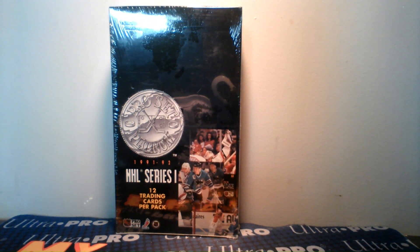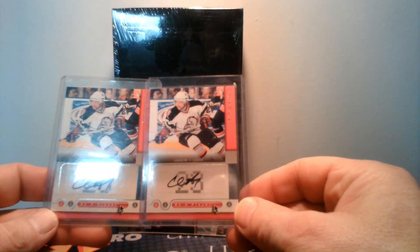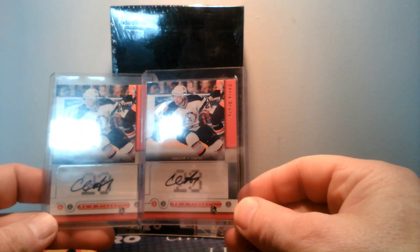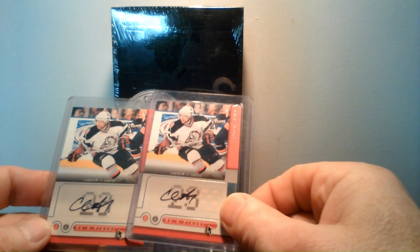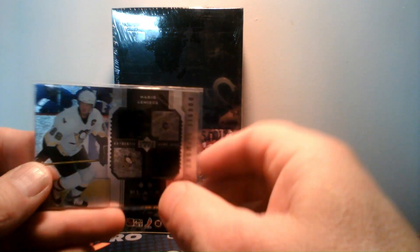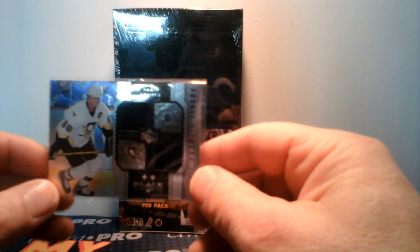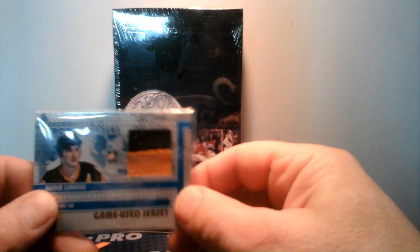Here are some things I picked up on the trade this past weekend: a couple Chris Drury autographs, 05-06 Be A Player. These are super short prints, they came in yesterday. Rob and I did a big monster trade. This gold version - I'm a big Mario collector and I believe I own this one already, numbered at 25. If I don't have it, this is going into my Mario collection; otherwise it'll be in the showcase at the shop.